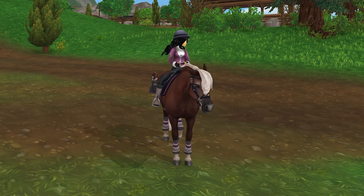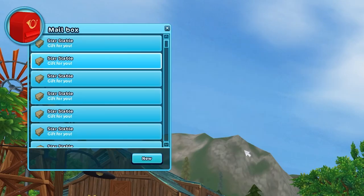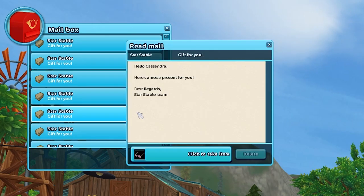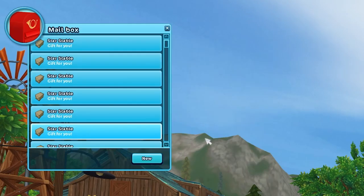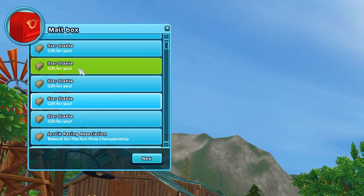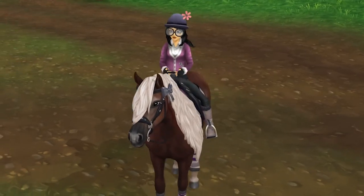Let's get started by grabbing the saddle blanket - not the hat or the shirt, as much as I'd love to; I can't, my inventory would get full. There we go: some leg wraps, saddle, bridle, and saddle bag, and I believe that's everything. Yes, okay, awesome.